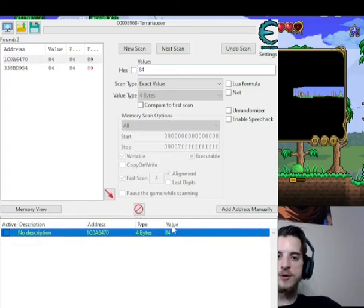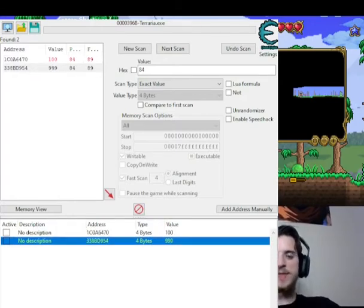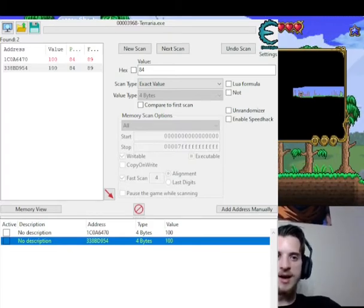So it's a 50/50 chance this first one is correct. I'm going to go ahead and put in 999999. If this works, it's going to change my health to 999999. Nothing happened — that typically means you chose the wrong one. So I went ahead and selected the other one. As you can see, the address is 3388D954. If it does work, you go back to Terraria. Voila! I got 100 health instantly.